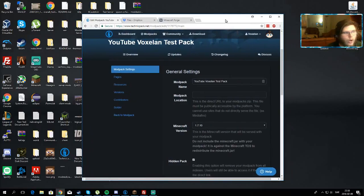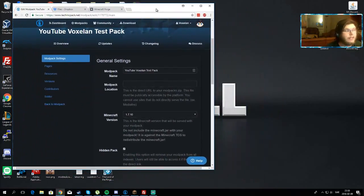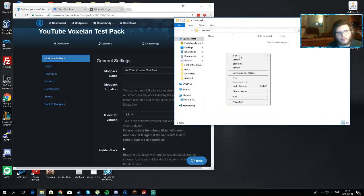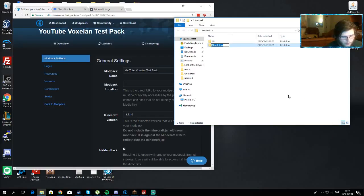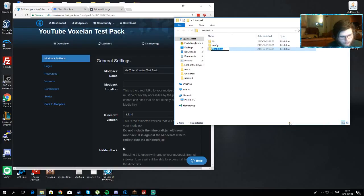First, we have to go and actually create the modpack files themselves, which is extremely easy. Create a new folder on your desktop — I'm just going to call this 'Test Pack'. Now we're going to create a few new folders inside it: one called 'bin', one called 'config', and one called 'mods'. These are the general folders you need.